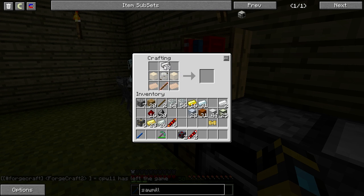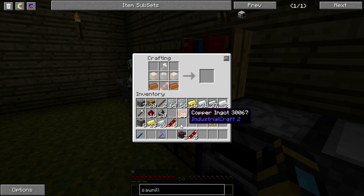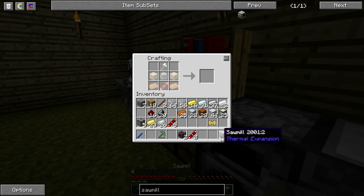For the sawmill I need an axe, a machine frame, some wood — I need to break up some copper — copper, wood, machine frame. Sawmill done.